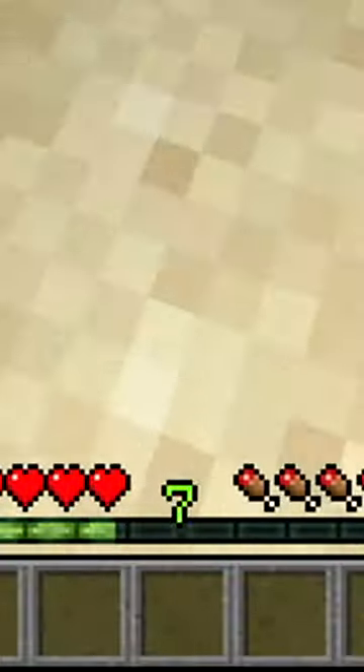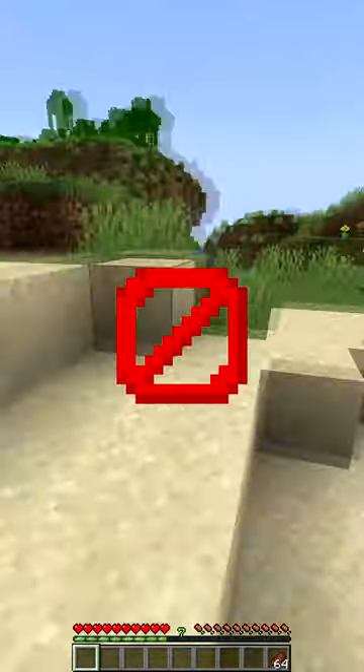When the next runner spawns in, she already has 7 levels and a stack of steak. This means the speedrun is fake and that the runner spawned these things in before actually starting the run.